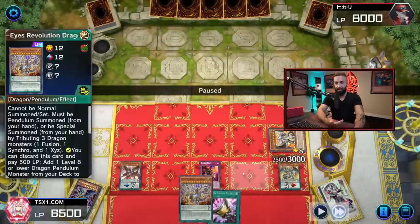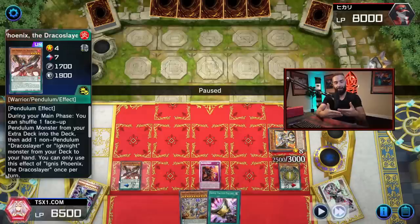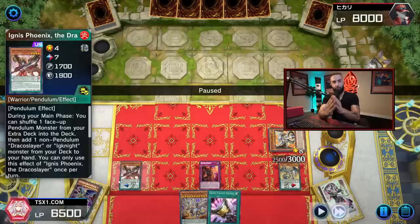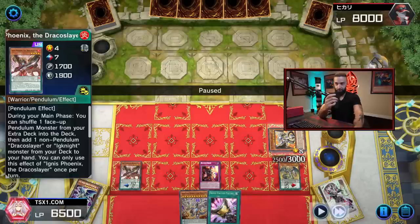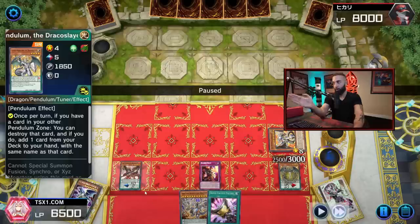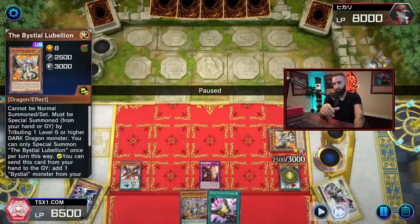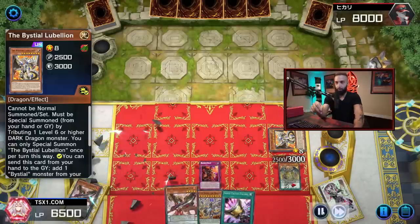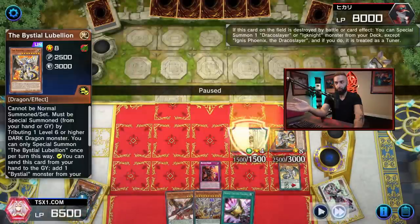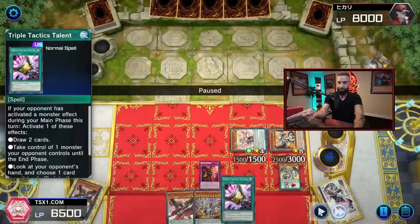Keep in mind Revolution Dragon can also special summon Ignister from the graveyard. Now depending on the Draco Slayer hand — whether you have Maiden, Ignis, Dynamite, or Luster — you'll always have Luster Pendulum. Luster Pendulum is vital; all the cards combo with it and it's important to play correctly. Now do a Luster pop on Ignis to add Ignis back. This triggers Ignis to special summon Maiden. If you want to use Maiden's effect to search Sky Iris, save Talents in case of a hand trap.